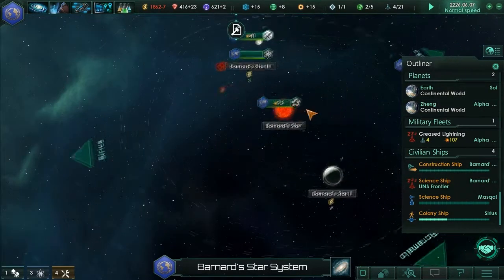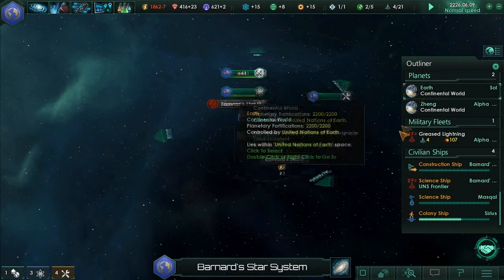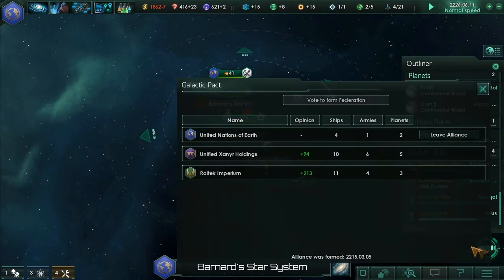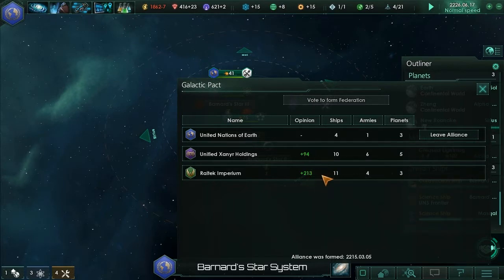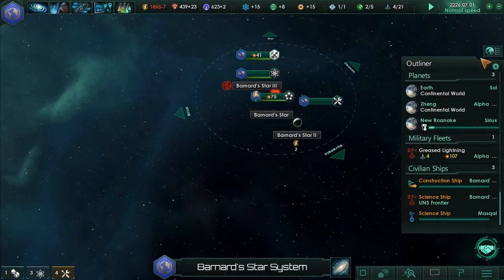We're just on our own right now, trying to expand as much as we can. Doesn't seem to have any more quests we can really do. So we're in the Galactic Pact - their opinion of us is 91. The Railtex opinions... I only have four ships. They have ten ships, eleven ships, four, six armies. Of course they've got five planets. I have apparently three planets. Well, I guess I'm about to get three, aren't I?